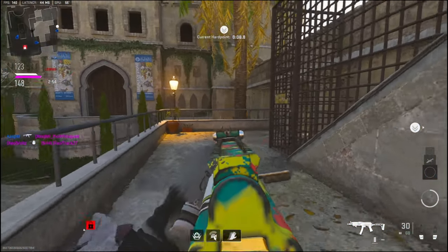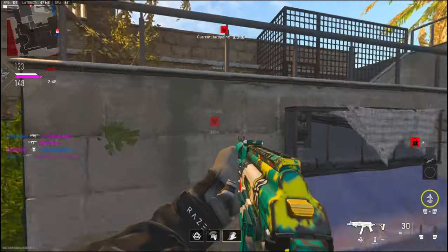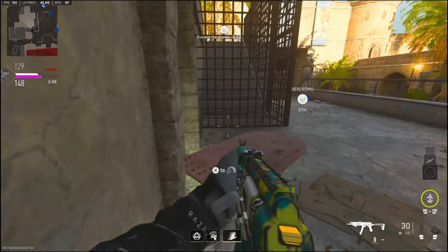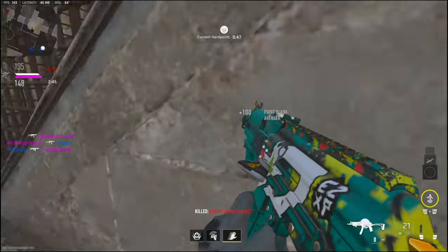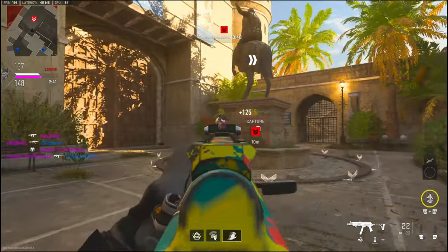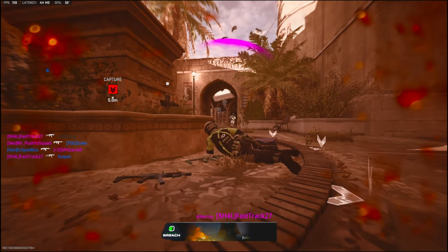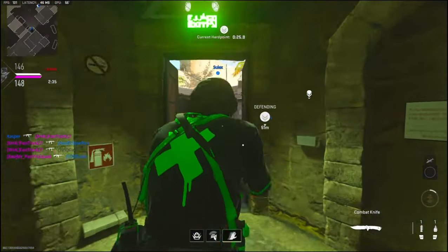Hard point relocation, stand by. Rotation updated — capture the hard point. Top circle, top circle. I need help, I need help. There's one stables, stables — come front. Jump.